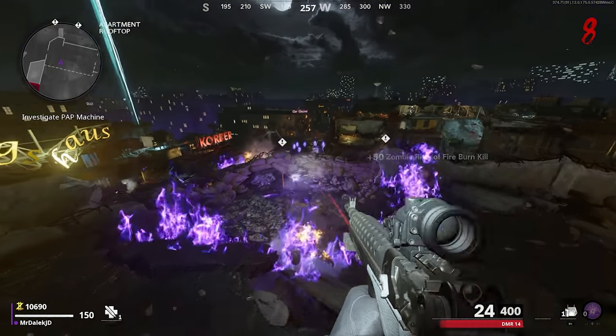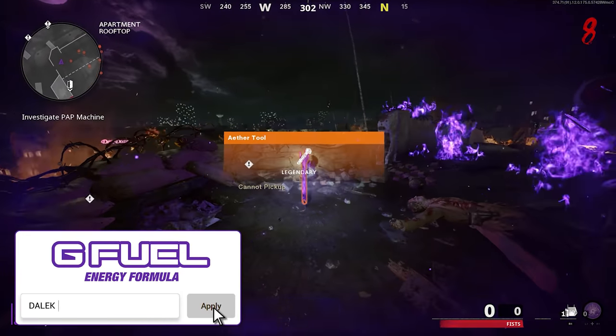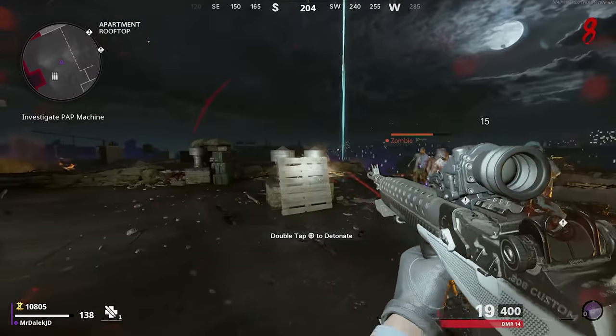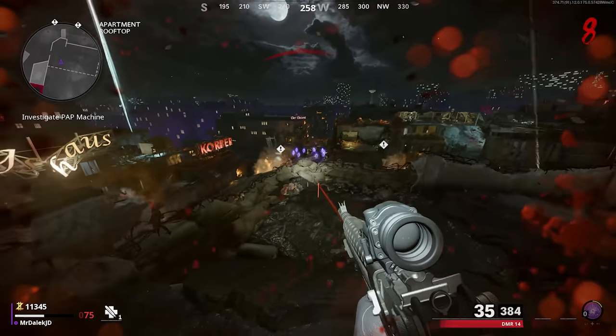You will need to use a weapon with a magnified optic of at least 4x or higher because of how far away these targets are, and you want to make sure you hit them all in time. Otherwise you will get a failure sound, and if you fail it you can't do this easter egg again — you'll have to start a new game.